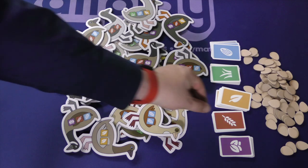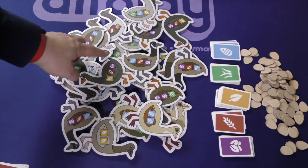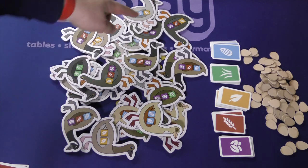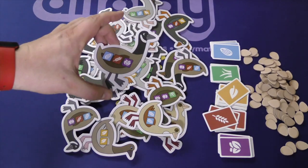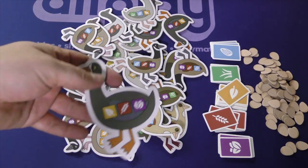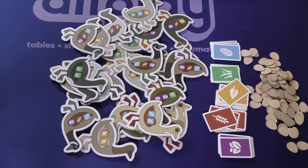The other thing you can do is feed a goose. If you have the food required — red, yellow, and purple — to take a goose, and there's nothing else on top of that goose, you simply pay and then you take that goose. You don't move anything else. When you take a goose, you get one egg for each goose of that type that you have.